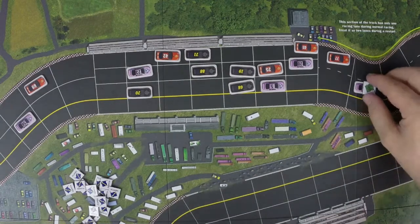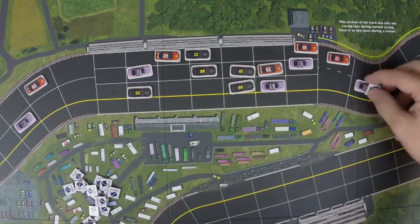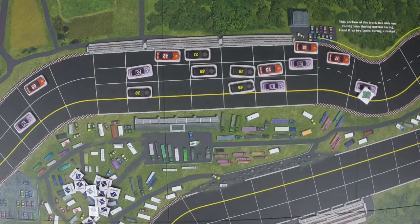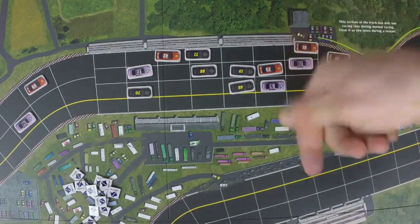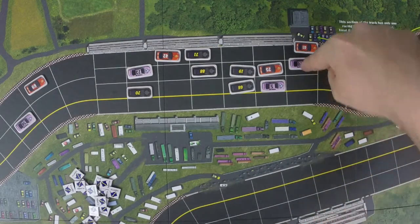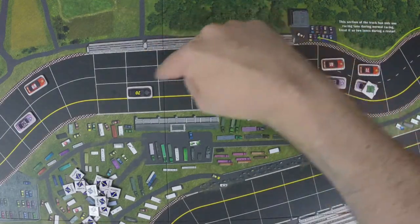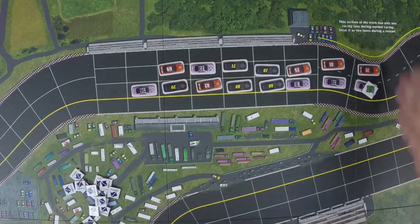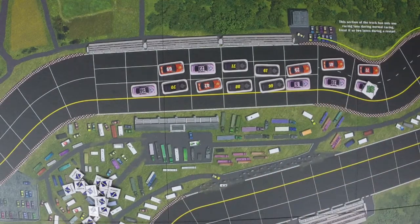A yellow flag has roughly a 33% chance of occurring. When it does, using the same layout as the game start, you take the top two lanes of the track and place cars back in order with the inside-lane car always being ahead. The leader stays in place, and all other cars are placed second, third, fourth, and so on. A yellow flag can be great if you're far behind, but frustrating if you were well ahead, since everyone gets packed together again.